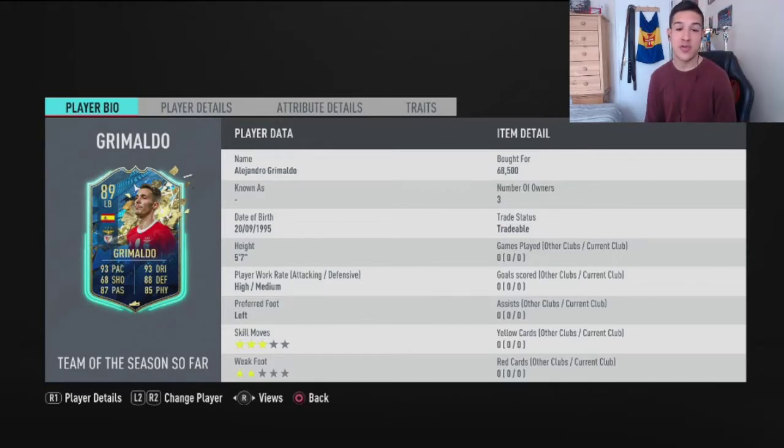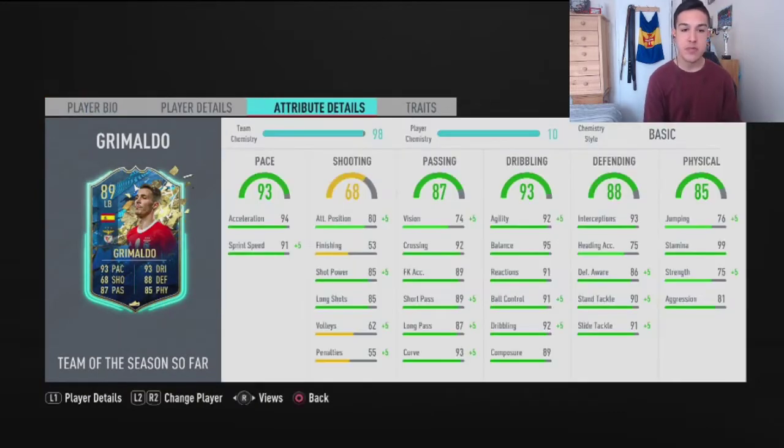Alejandro Grimaldo seems to get Team of the Season every year. He's got 93 pace, 93 dribbling, 88 defending, 85 physical, and 87 passing. 68,000 coins is a fair price — I'd say it'll probably lower. 94 acceleration, 91 sprint speed, and to this day I don't understand why they keep giving him low finishing in this game. Every year they give him low finishing, but this guy is one of the best finishers I've seen for a left back.